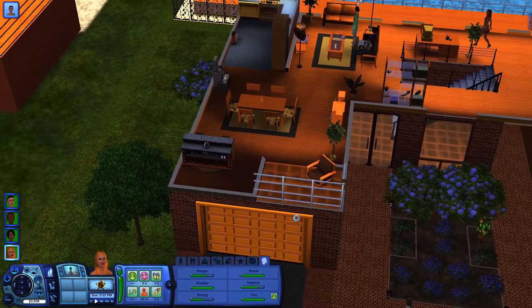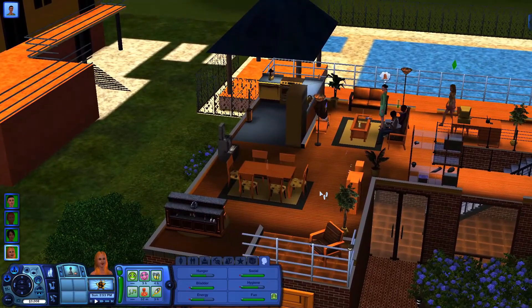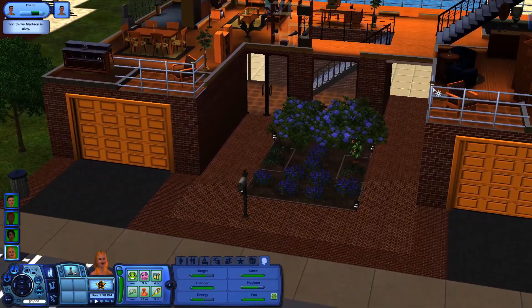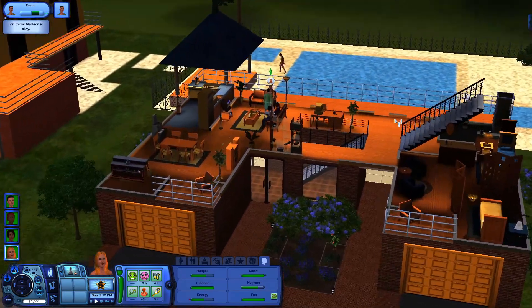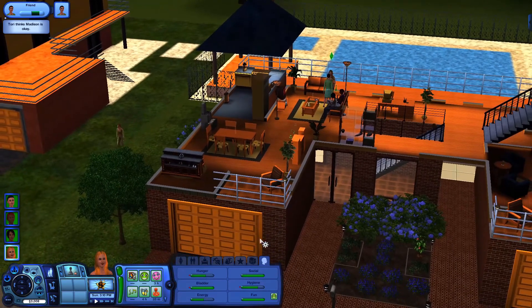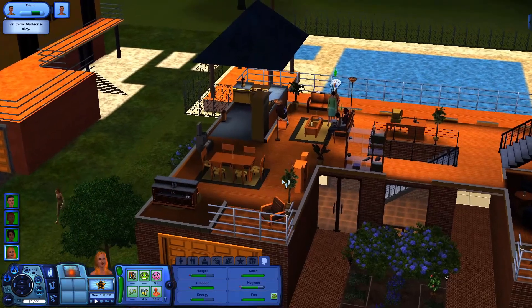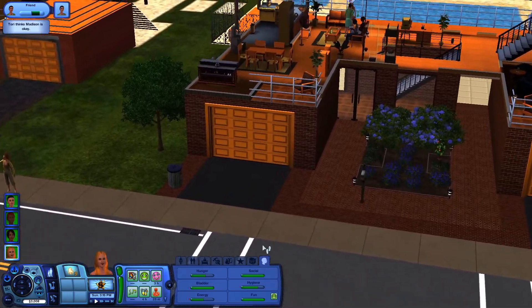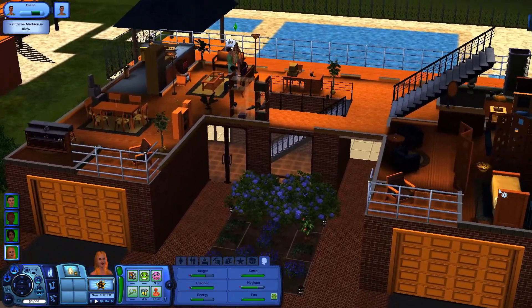Oh, it's a bar. I don't like that anyways. I do like the way this house is laid out. It is really, really cool. There's another staircase down on the first floor, then the other two floors are the living arrangements.